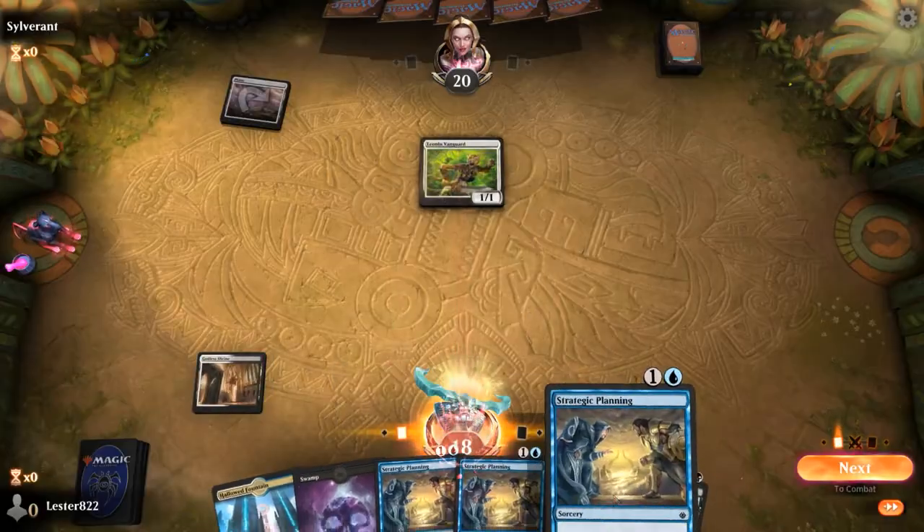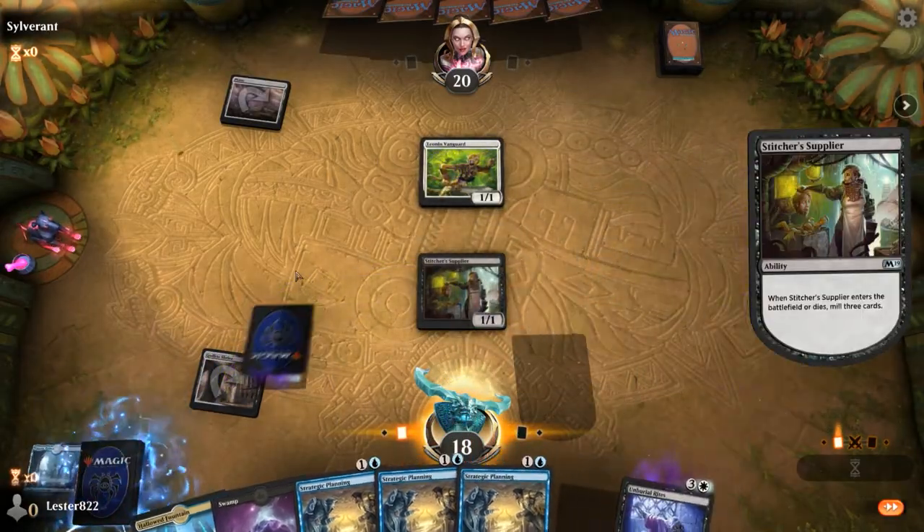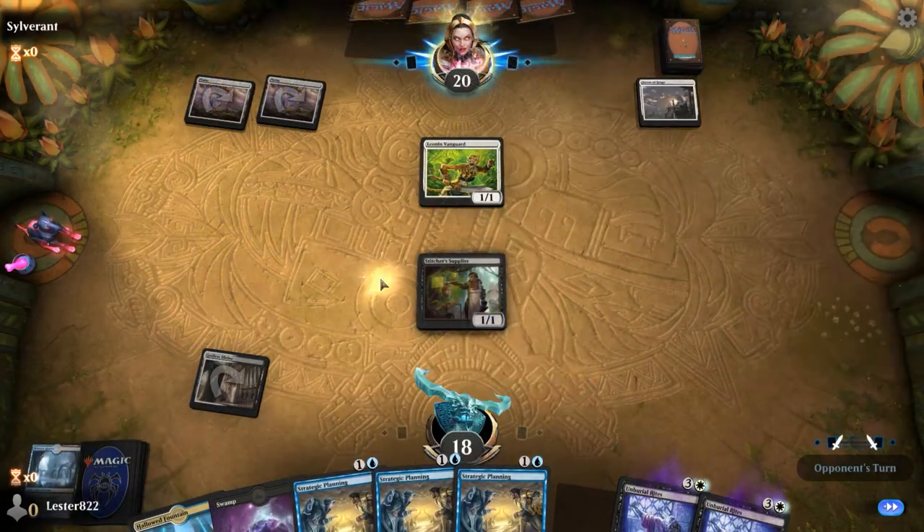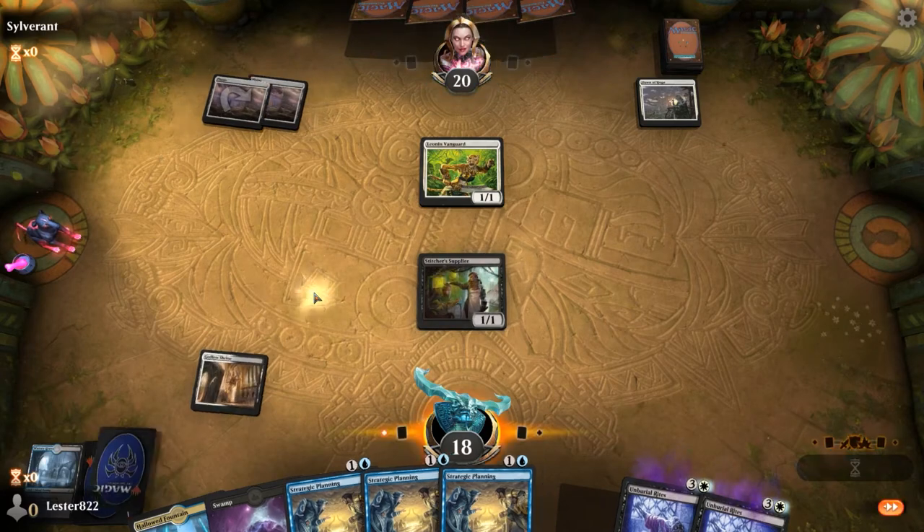I do get Stitcher's Supplier, which is probably one of the best cards in the deck — it just mills you six. We get two Unburial Rites, which already kind of tells our opponent what we're playing. They're clearly playing white life gain.